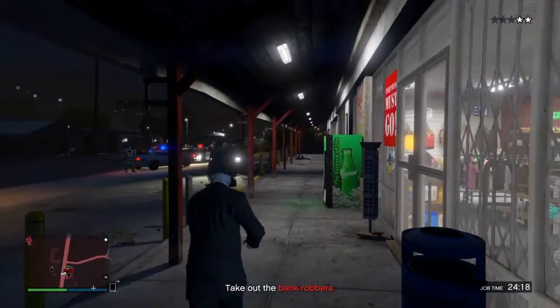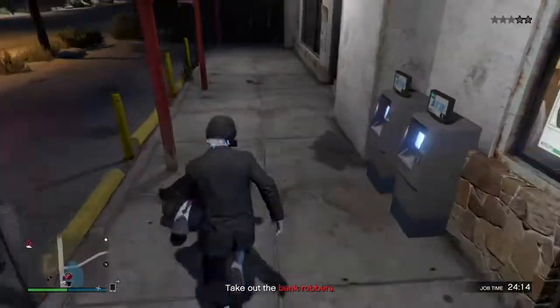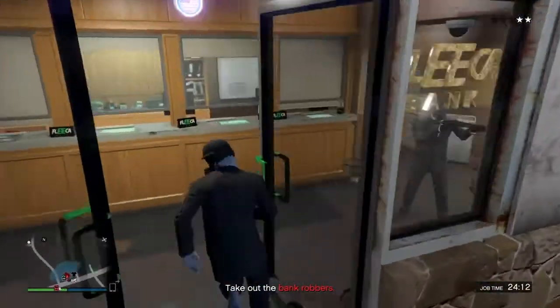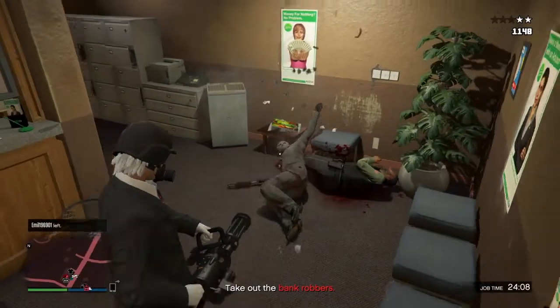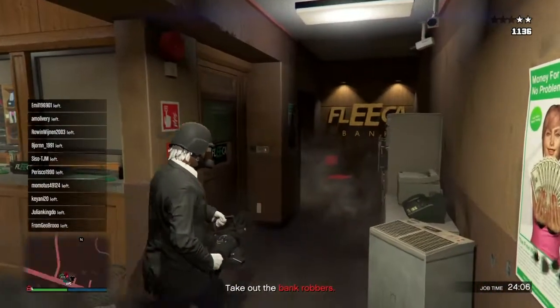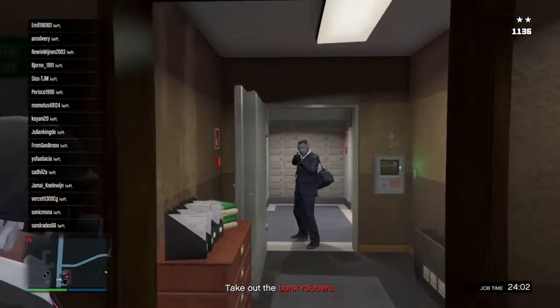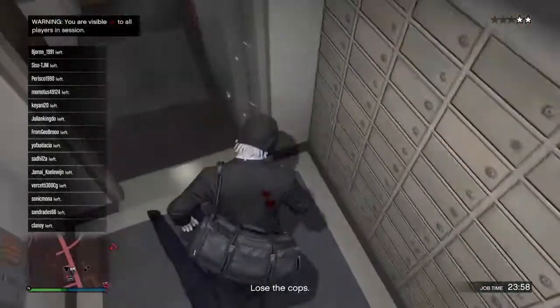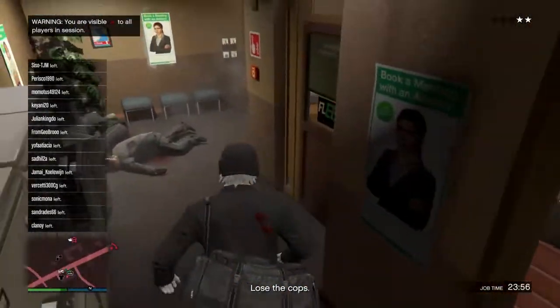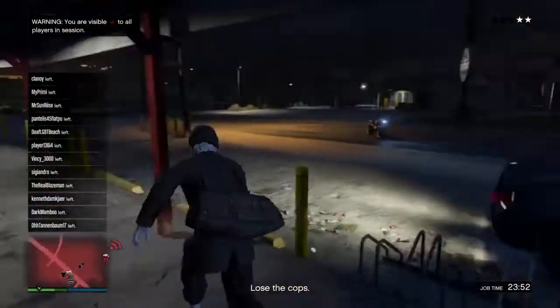When you're there, just kill the bank robbers and then steal the duffel bag. Once you get the duffel bag, lose the cops, then hop into your Oppressor to lose the cops.